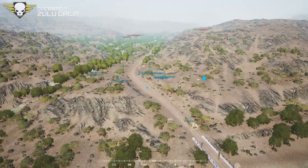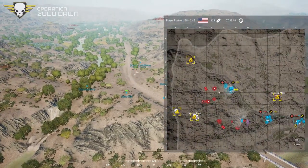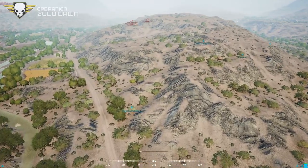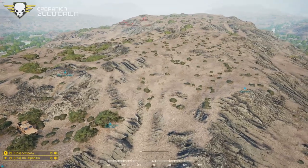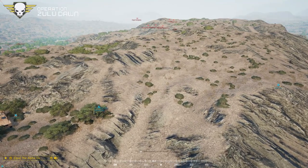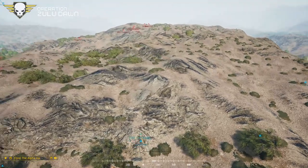It looks like command wishes for Pony to pull her crew out of here and abandon this bridge before they even get started. Copy, Pony — begin packing up, get your guys out of there, and start hauling ass south. I want you setting up south in the hills, southwest of squad one.